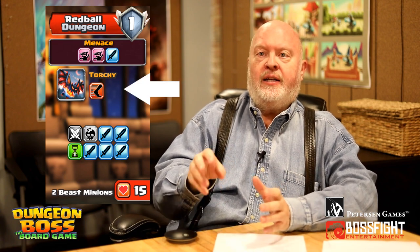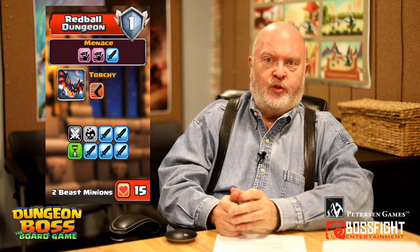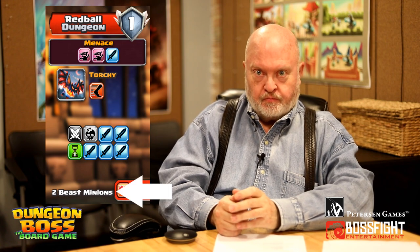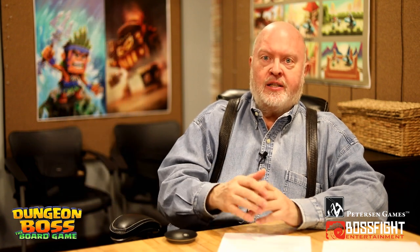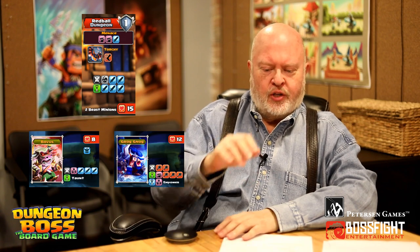You can see how the dungeon card has got the boss right there on it. You then draw his minions. Some dungeons have beast minions, some have undead. This dungeon we're looking at here has two beast minions. Higher level dungeons add champions. The bosses usually have only champions, and some dungeons make their own special minions while you're fighting them. You draw the minions and lay them out next to the boss — that's who you're gonna fight.